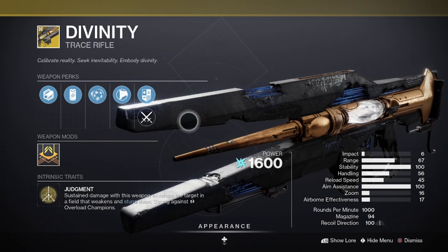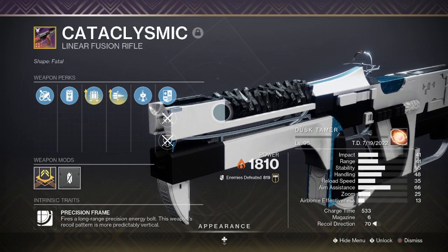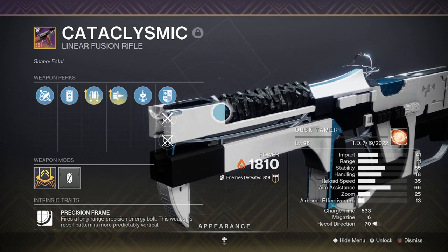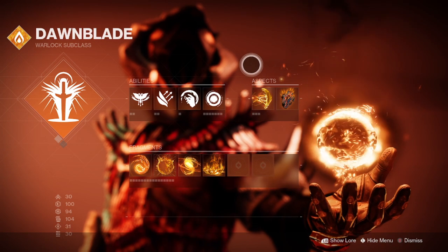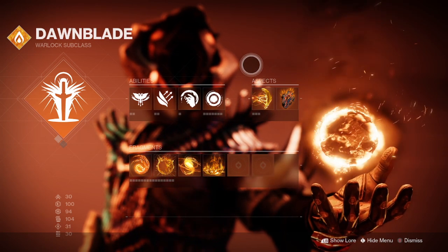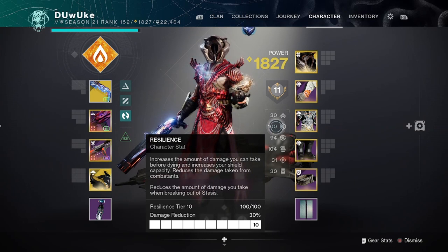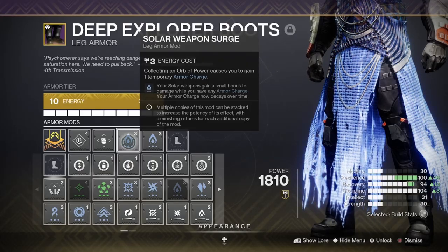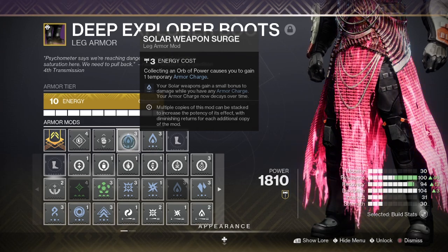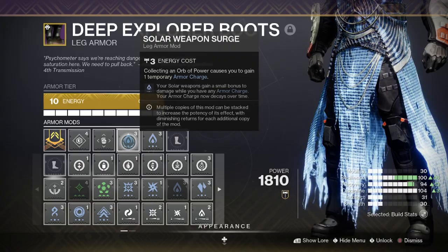To complete this exotic mission, I would recommend one player run Divinity with the other two on linear fusion rifles, as this allowed us to consistently have plenty of damage and time to spare. One player on Well of Radiance can also be extremely beneficial, but is not required. Outside of that, damage supers as well as the usual 100 resilience and boot surges for your heavy damage type of choice are going to be helpful to both survive and output the damage needed to complete the final boss of this mission.